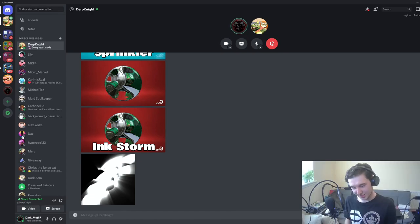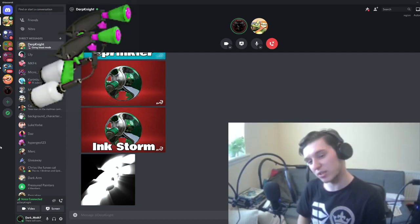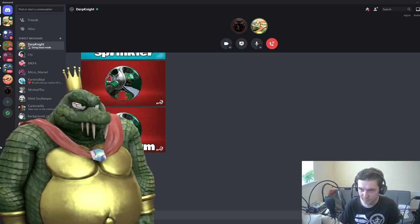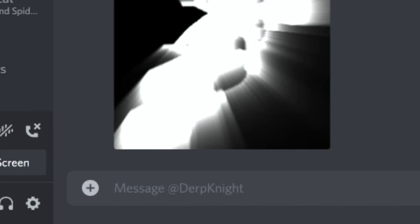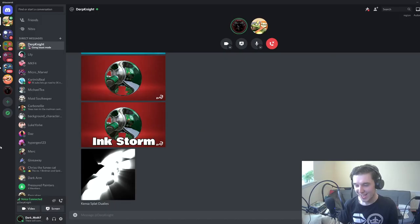What weapon is this? I just see holy lights of some sorts. It's definitely a pair of Dualies, but is it the Splat Dualies or the Enperry Dualies? I'm gonna say the Enperry. Wait, I forgot to make an image for this one — just take the text. I think I got the type wrong, but it was the Black Dualies.